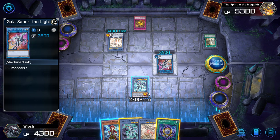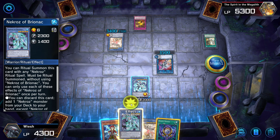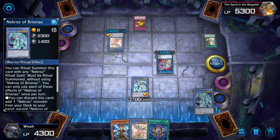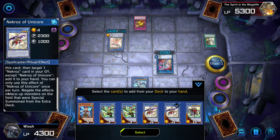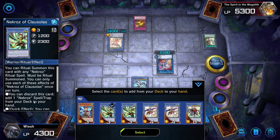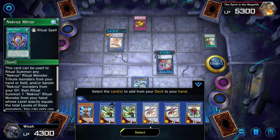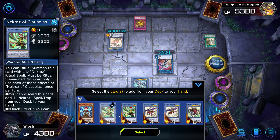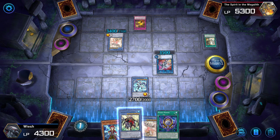So this card is basically a beat stick — that's it. Then we can use this to add a monster to our hand. We can discard in your graveyard, add it to your hand — you can only use this effect once per turn. Negate the effects of face-up monsters on the field which were special summoned from the extra deck. But this isn't really an effect. This lets us add a spell trap, but we only have ritual spells. I think I will just add this card to the hand just in case, to protect me.